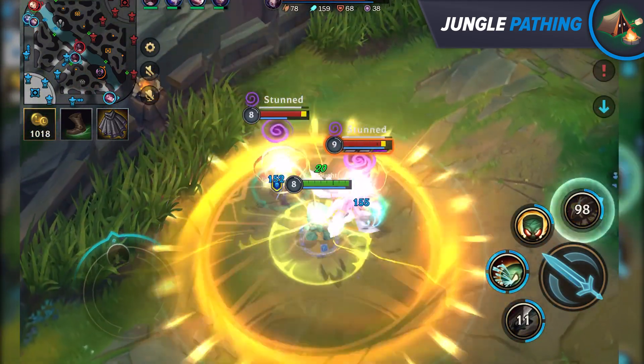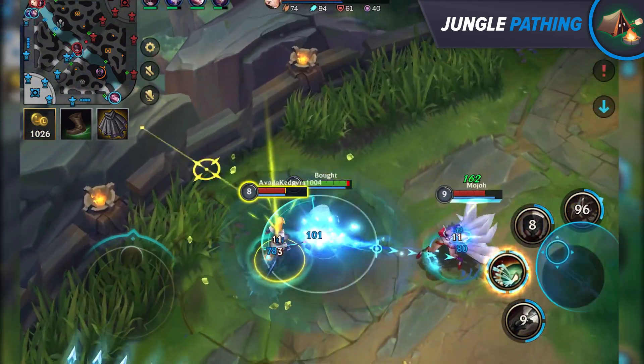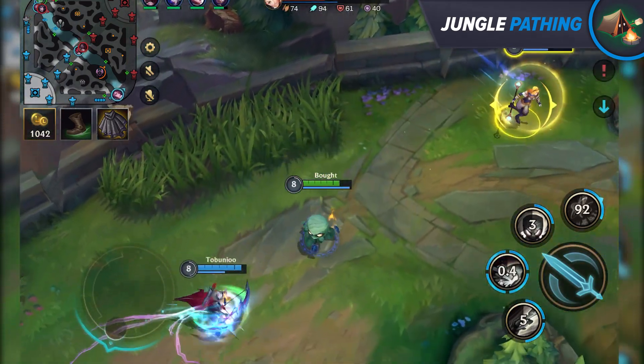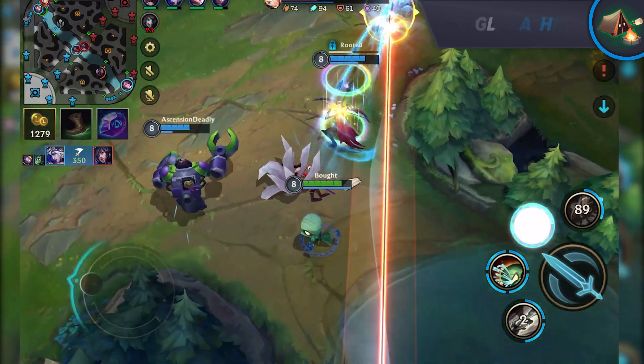Keep in mind that you can also choose a very cheesy pathing depending on what champion you're playing. The more aggressive, the more potential for snowballing — but the risk scales similarly with the reward. You can be very creative with different paths and they can work especially well if you base them off information you've acquired earlier, such as the laner you're ganking having no summoner spells or no vision because it was cleared.